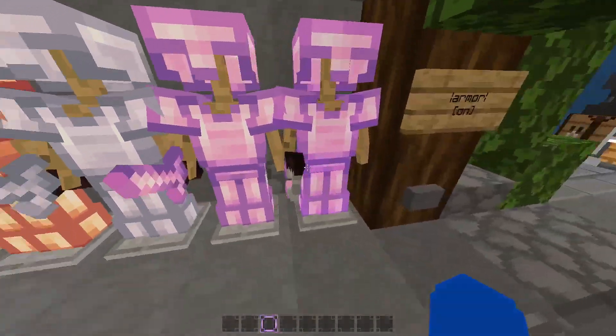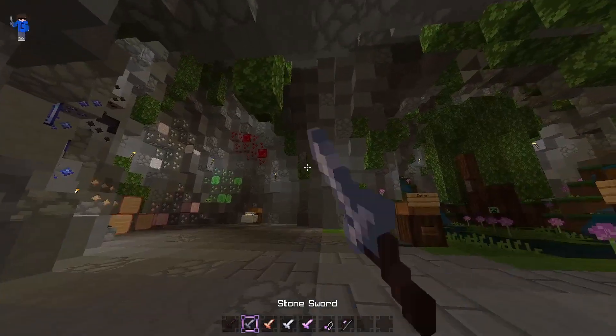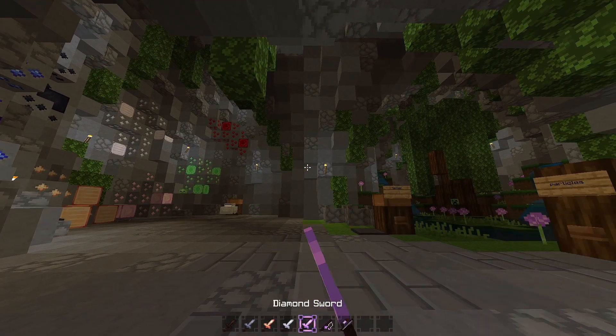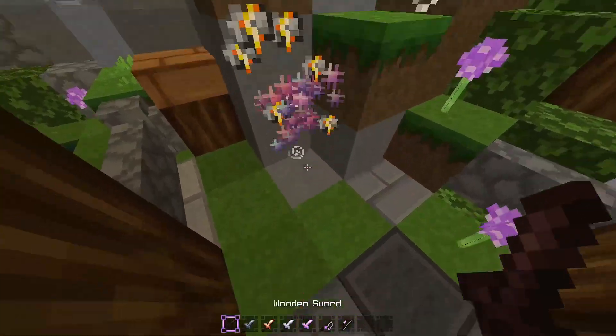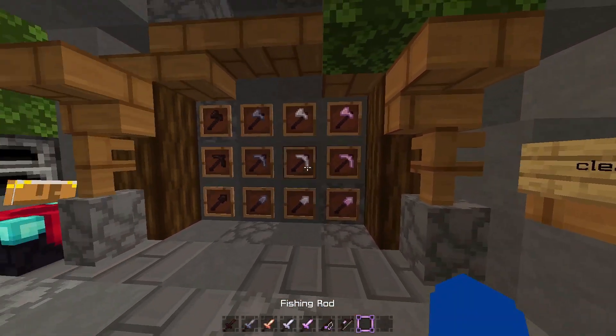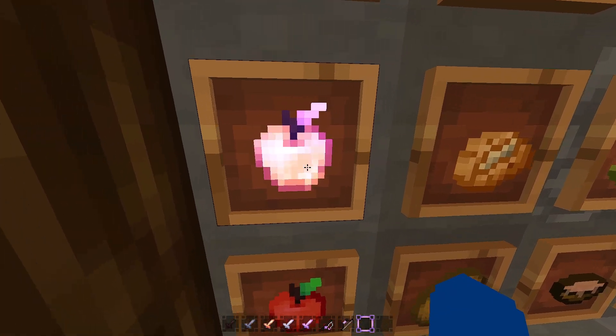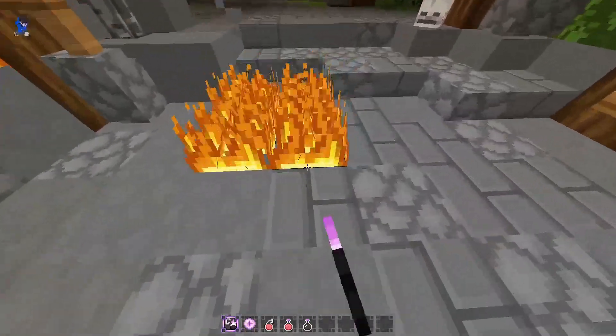The armor is aesthetic too, it's pinkish pink. The swords look kind of like a katana, which is very interesting. The particles look so cool. The tools look just nice. The apple looks okay, but they made the golden apple way too bright.